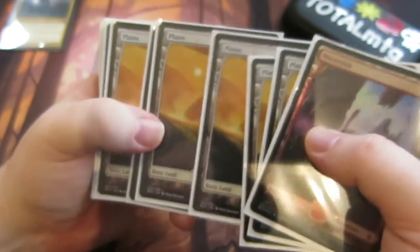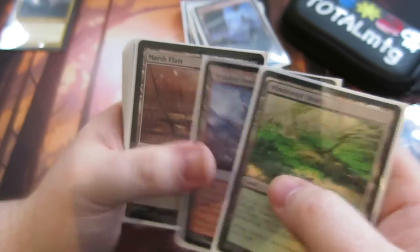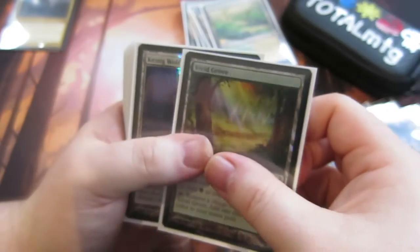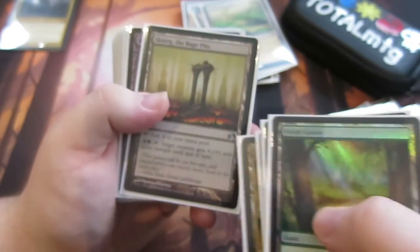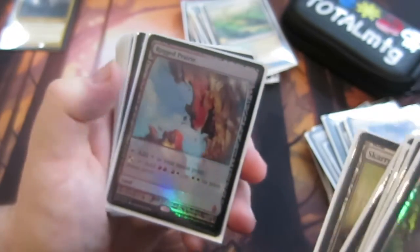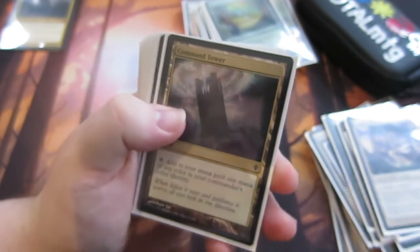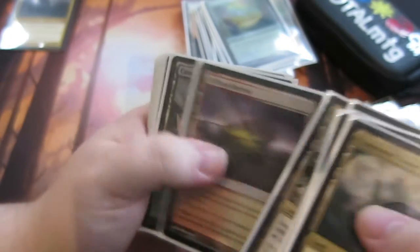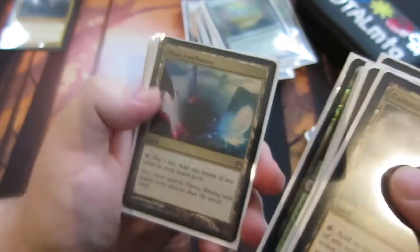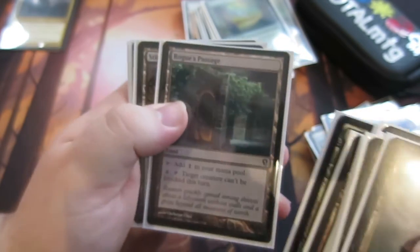Finally the land base. We have some basic lands, then some fetch lands — Wooded Foothills and Marsh Flats. Then Vivid Grove, Kessig Wolf Run, Temple of the False God, City of Brass, Rugged Prairie — a new addition I pulled from a box — Command Tower, Reflecting Pool, Temple Garden, Jungle Shrine, Clifftop Retreat, and Exotic Orchard. Rogue's Passage is a good card to make Ural unblockable as well.